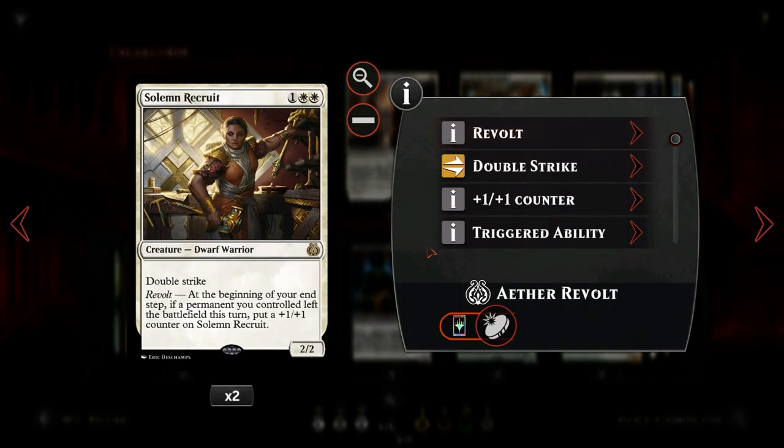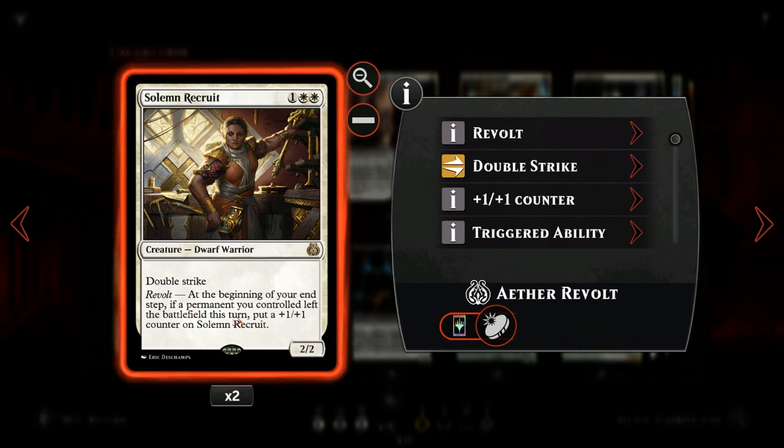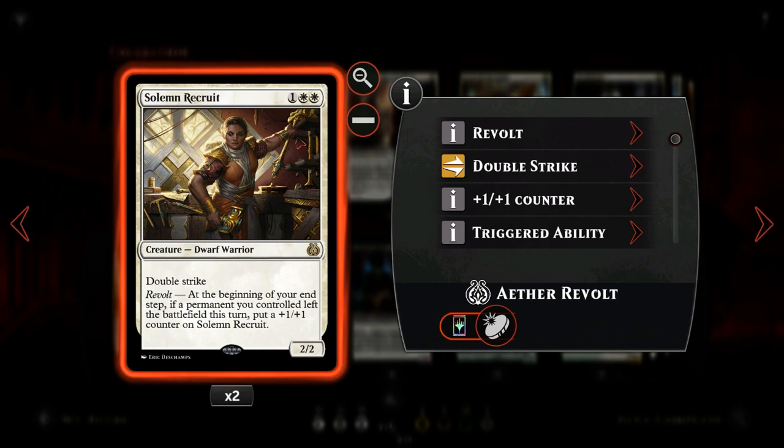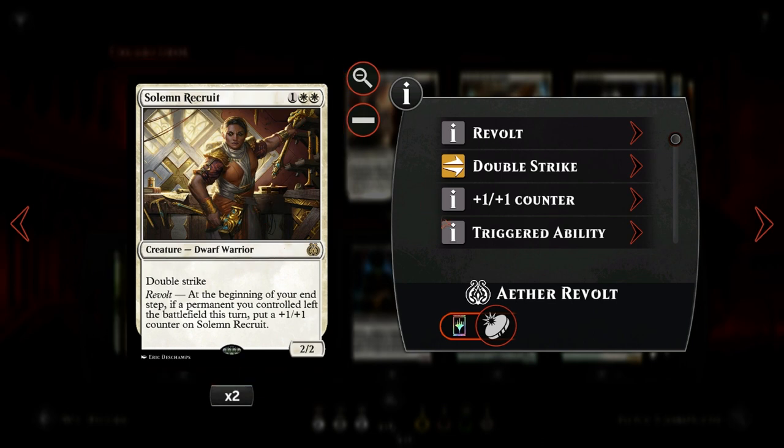Then we have Solemn Recruit, another great revolt payoff card: a 2/2 with double strike, and at the beginning of our end step if we enabled revolt we get to put a +1/+1 counter on it — so it also goes well with our Winding Constrictor. The mana cost is a little difficult with double white in a deck that also wants to cast Winding Constrictor on turn two, but we can make it work thanks to cards like Unbridled Growth and Renegade Map.